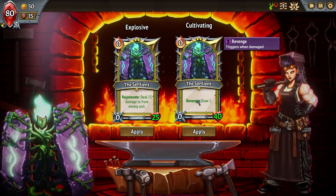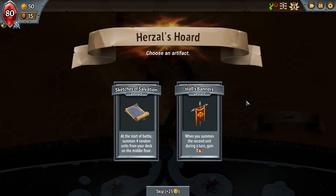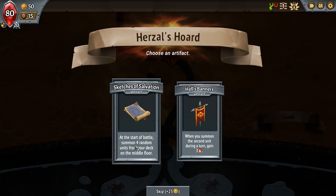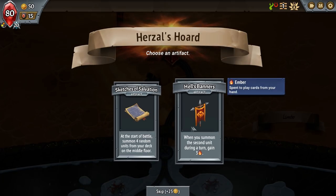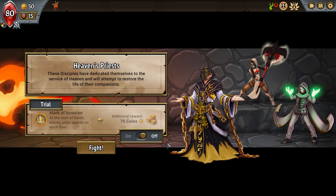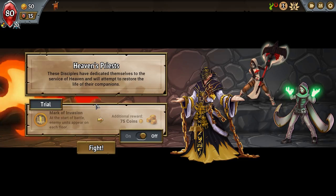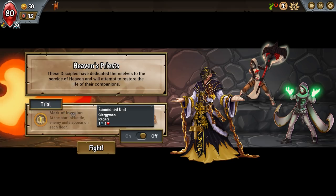Revenge — draw one — that's a good one. We can stack some draw cards and forego the others, just to make sure we have a full hand every single play, which I think is like 10 cards. Hell's Banners artifact: when you summon the second unit during a turn, gain three. At the start of a battle, summon four random units from your deck on the middle floor. I want some control, so I'm skipping that. Even in just three or four runs, you see tons of cards — there must be hundreds here.